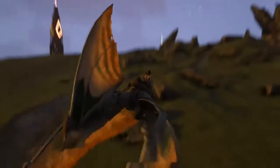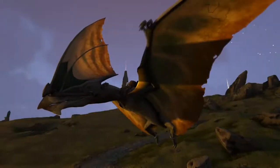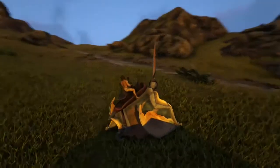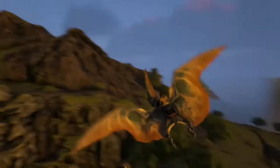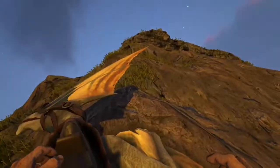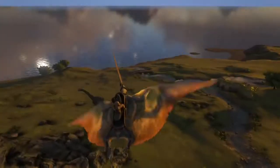The next creature is the Tapejara — one of the most beautiful dinosaurs in the game and one of the most OP flyers you can have. They're quite fast and have great maneuverability. They're really good for having three riders on the saddle, and you can pick someone up as well — so four people total. You can land on vertical surfaces, and you and two others on the saddle can shoot from there.